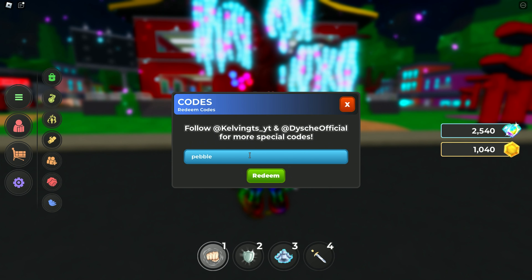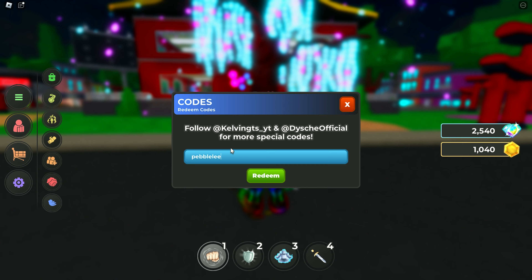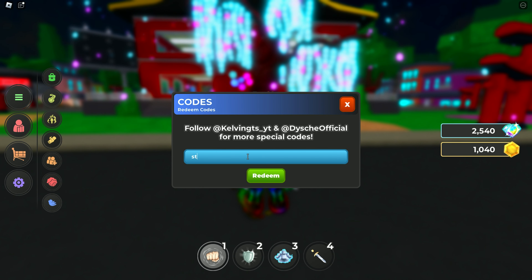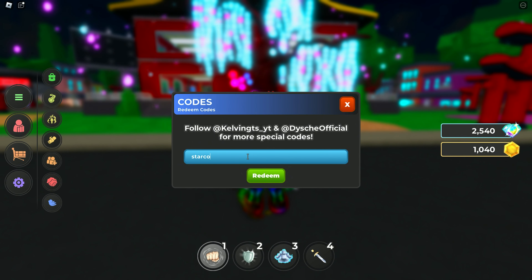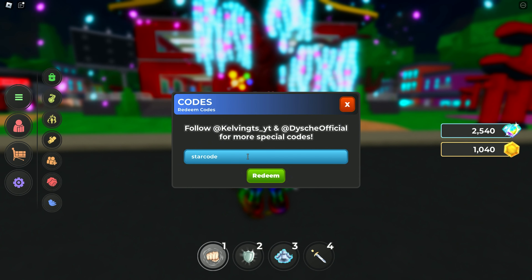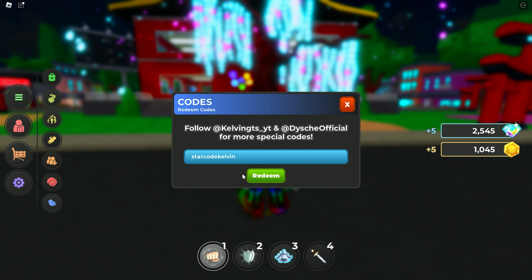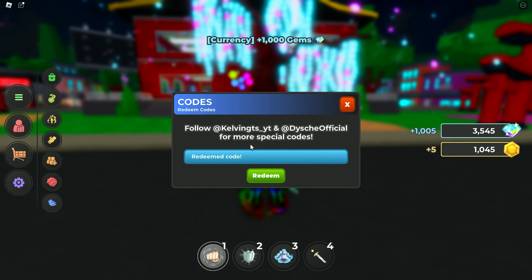The fourth code of this video gives you a Leo page reward — here is the fourth code on screen. The fifth code is 'star code'. Here is the fifth code, and it gives you 1000 gems.